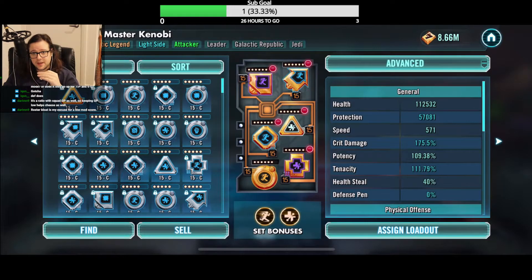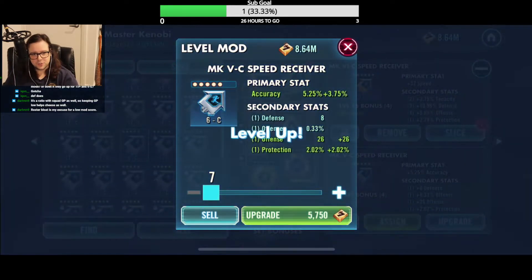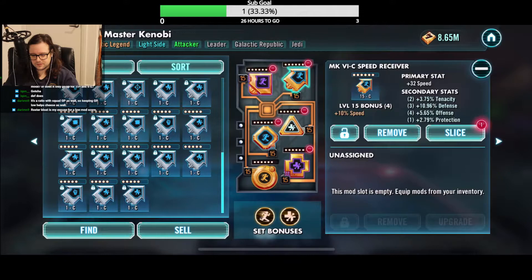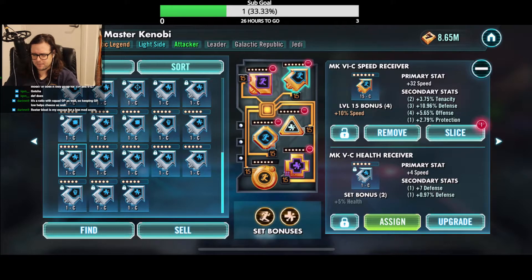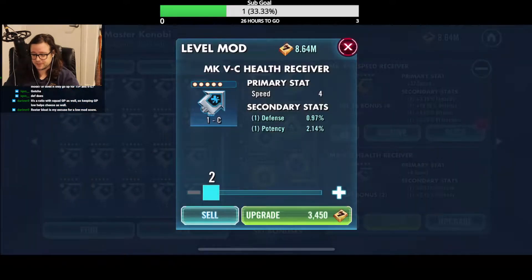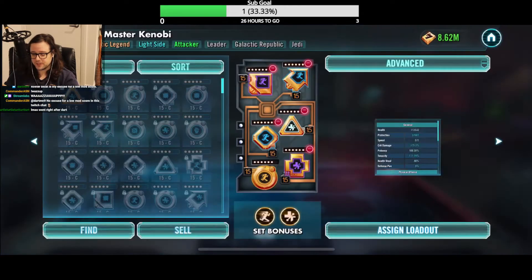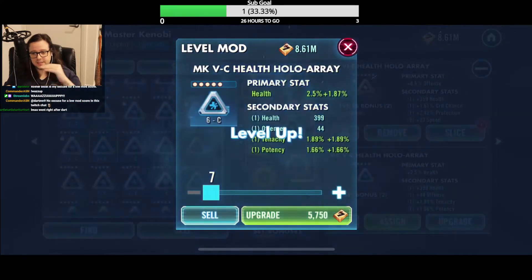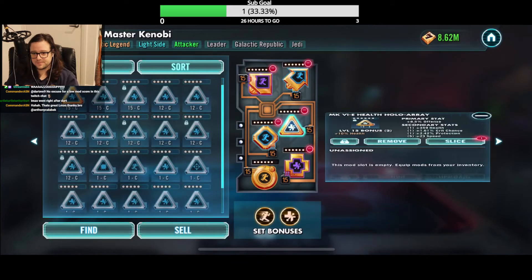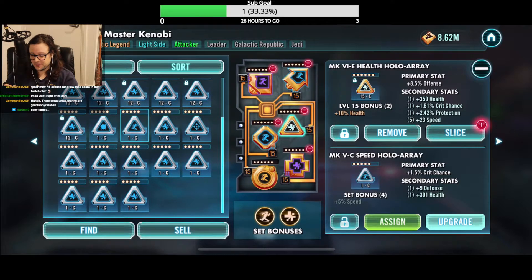These mods save face. I've gone up against someone who had five GLs — I was 4.1 mil and they were 8.8 mil, almost double my GP — and I beat them in 3v3 because their mod score was terrible and their mods were all over the place. They had broken mods, they didn't have mods leveled up to 15. So mods make the difference. When I'm doing mods, I'm focusing on mods and that's all — all the resources going to mods.